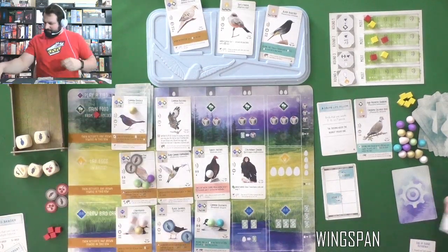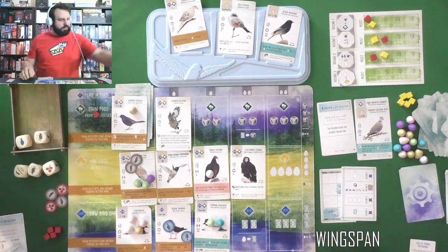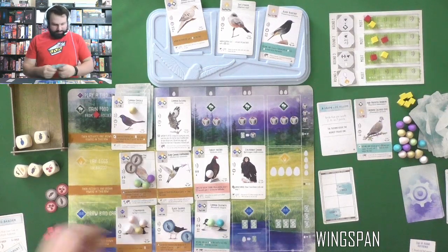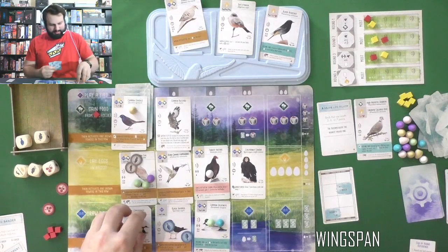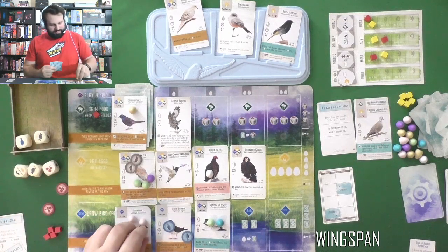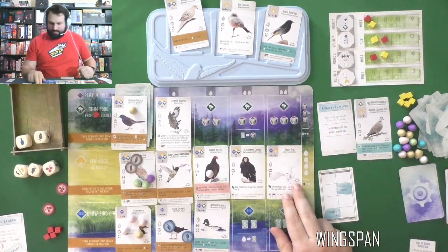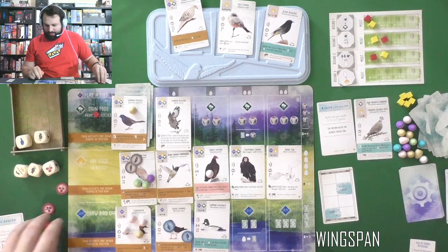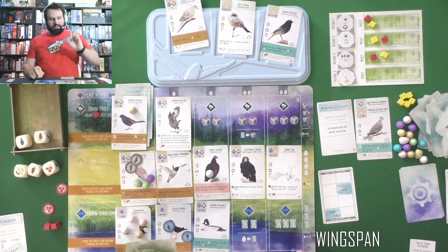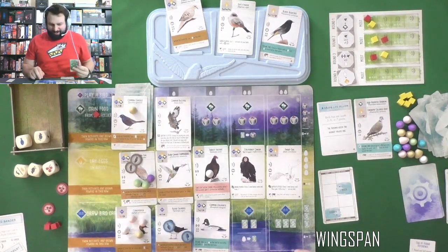That's it for me. Oh — remove after round three. We're in round four so the Automa gets a card and nothing to remove — a simple turn for the bot. I got my food to spend. Two rats — we'll take two eggs off the Common Goldeneye to play my Snowy Owl, and I'm going to put it in the wetlands. When I play it, I get to draw one new bonus card, then I can either tuck a card or lay an egg on any bird.